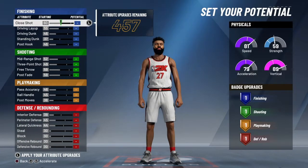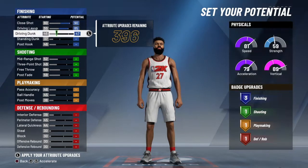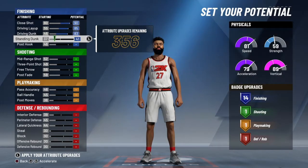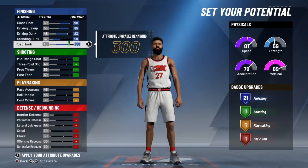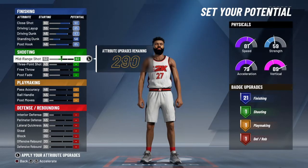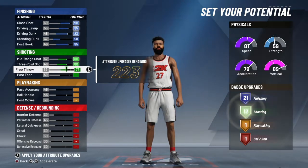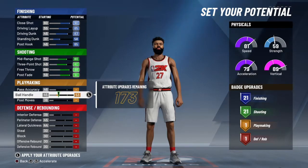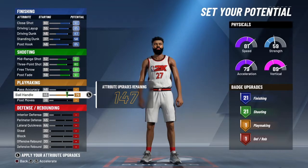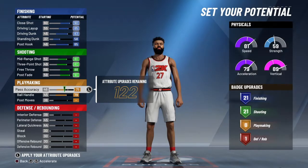Pay close attention — you want to make sure that you max out your shooting and finishing from the start. You want to make sure to max these out to get the most badges you can from that category. Next you want to max out your ball handle.